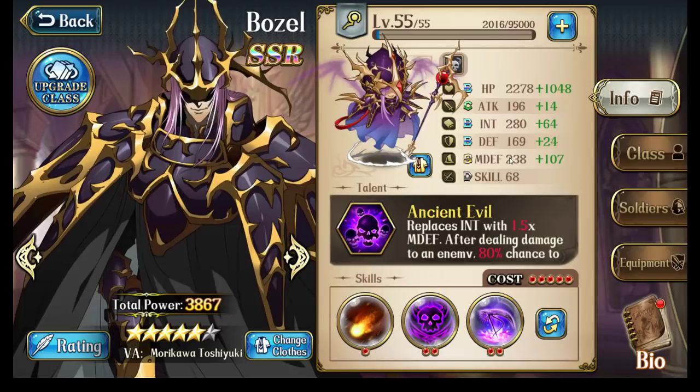That's Bozo's talent. It's amazing because it replaces his intelligence with magic defense value. Early on, it's not easy to get magic defense, so Bozo does struggle a bit to get enough intelligence to do a lot of damage. But by the level 55 or so stage, it's actually very, very easy to get his magic defense value up very high, and I'll talk about that when I go over his equipment.